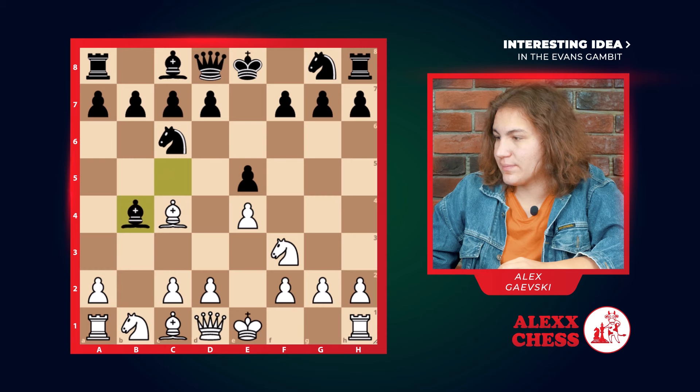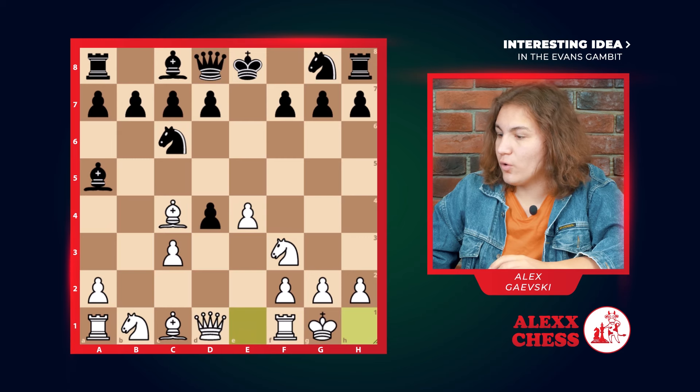He takes because he accepts the gambit. We go c3, he goes back on a5. We go d4, pushing our pawn to capture the center. We have an exchange. But here we don't capture the pawn, we castle.